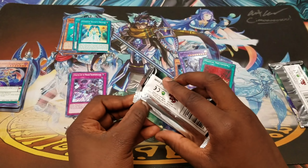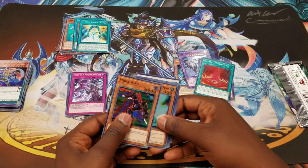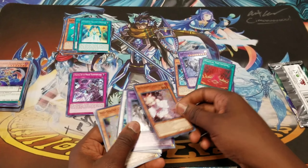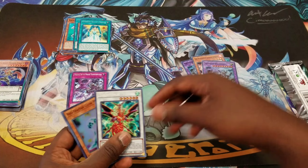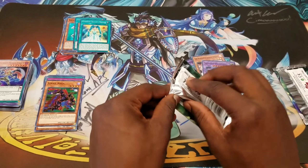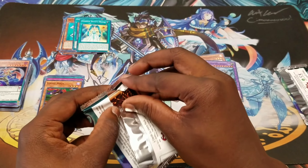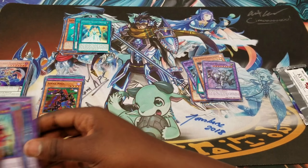Come on, let's get the Invoker of Madness. We got our first Ash Blossom — that's pretty cool but whatever. A second Mechaba — yes, we're in there! Now we just need to get another Alistair, and we still need to get the Link Monster.